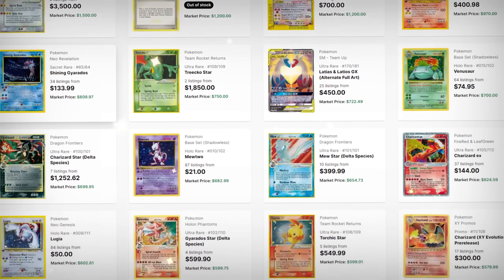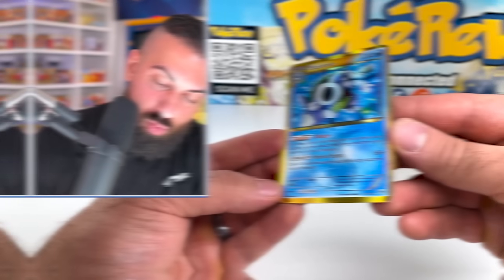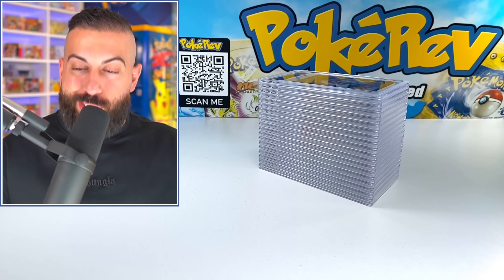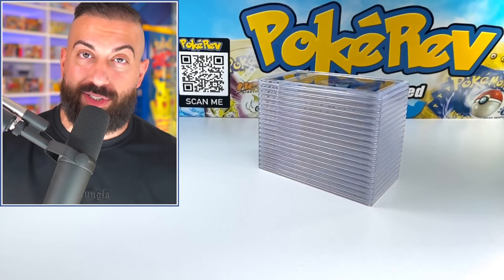Recently, I attempted to purchase the rarest Pokemon cards for the cheapest prices. We had tons of insane cards, such as the Gold Star Mew, Secret Rare Blastoise, and even a Base Set Charizard. I also said I was going to grade every single one of those cards, and today, they are finally back. I'm super excited to do a PSA cards returns again. We haven't done one in so long, but this one is going to be really exciting because there's so many rare cards in here.